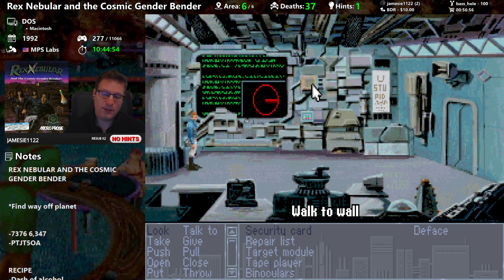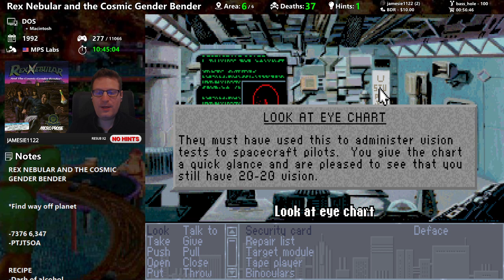The only items of interest in the wall are an eye chart, a control panel, and a large radar monitor. The eye chart was used to administer vision tests to spacecraft pilots. You give the chart a quick glance and are pleased to see that you still have 20/20 vision.